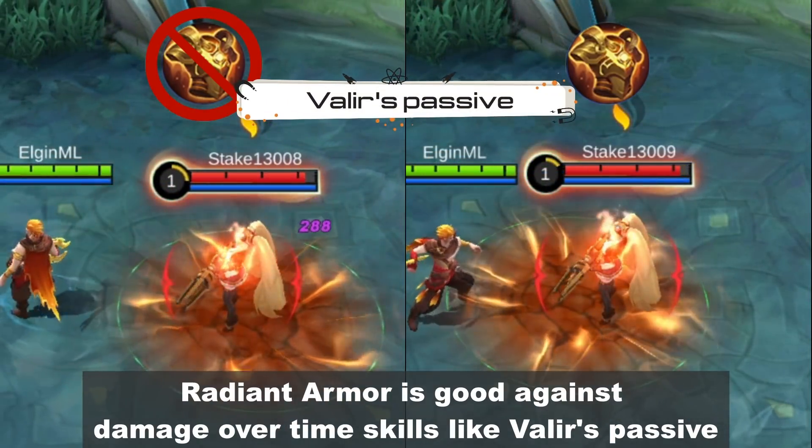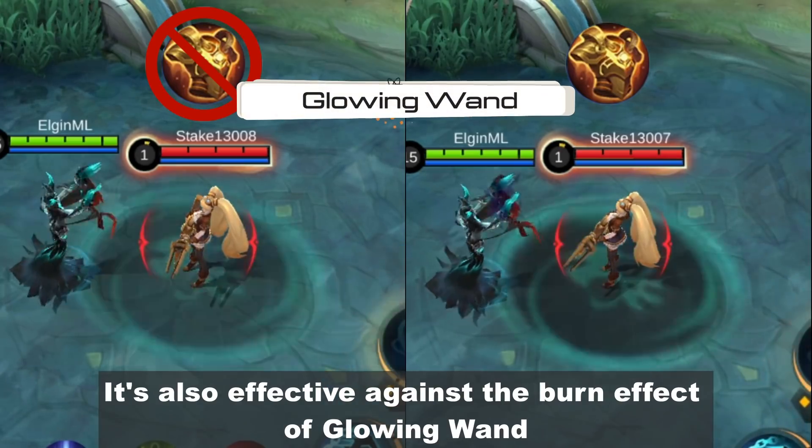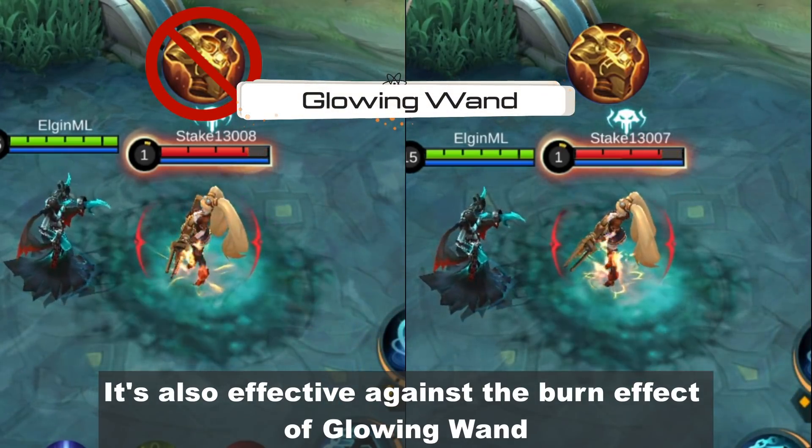Radiant Armor is good against damage over time skills like Valir's passive. It's also effective against the burn effect of Glowing Wine.